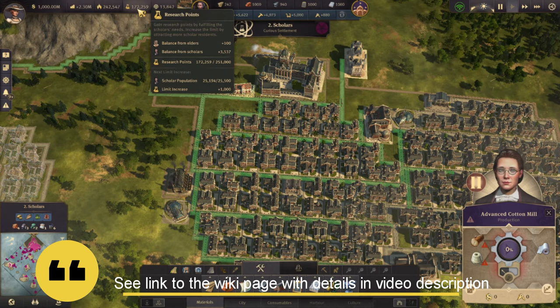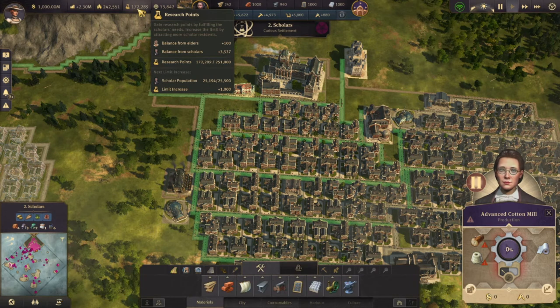The important thing to realize is you need scholars: first, to get a higher limit, and second, to recharge your points quicker.